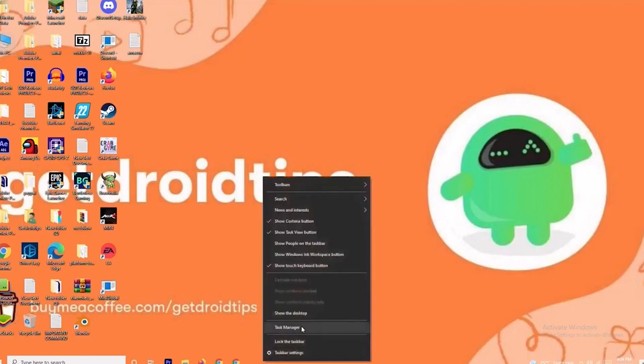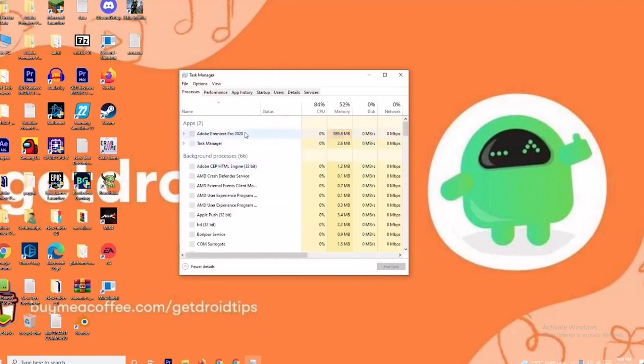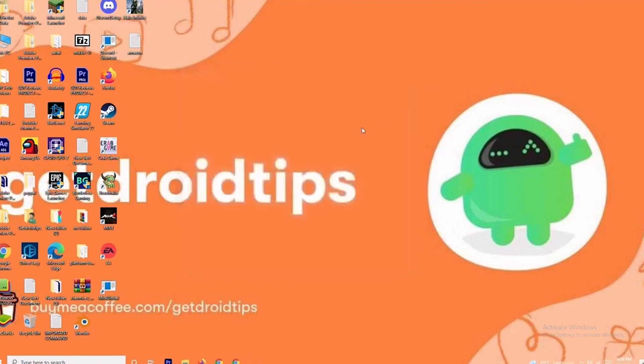Open Task Manager by right-clicking on the taskbar. For example, Adobe Premiere Pro is running in my background because I'm editing. If an app is not needed, right-click and select End Task. Go through each unnecessary task one by one and end them, and most probably the issue will be fixed.